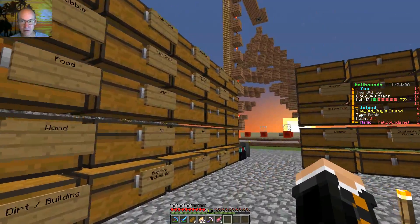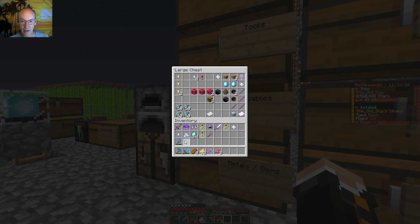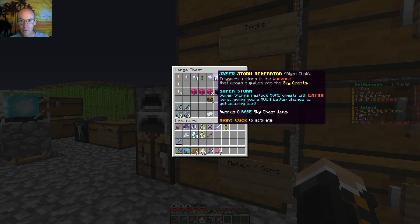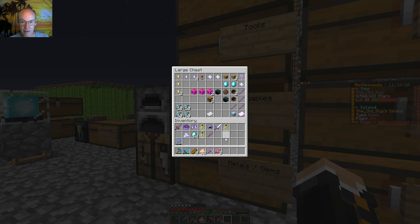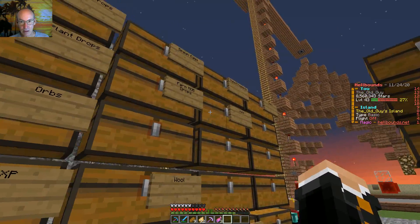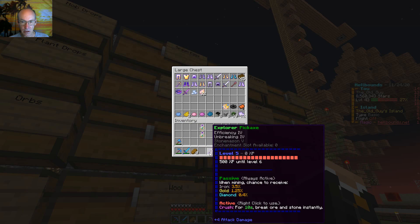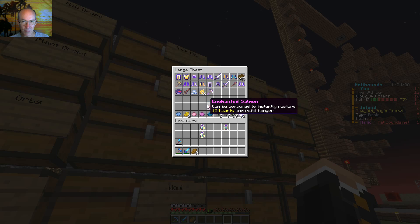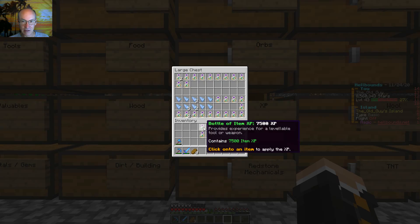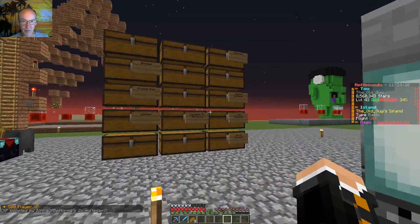Let me go ahead and throw these all in. I got a couple of things I want to put in here, like that soul stone and that storm generator. There's diamonds in chunk — I think those are pretty rare. Let's throw in the XP — there's a challenge XP bottle, and I don't know if we got the multiplier or not.